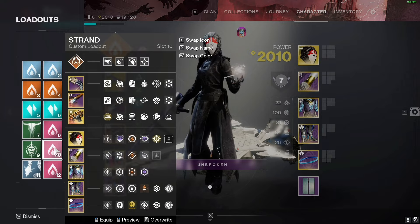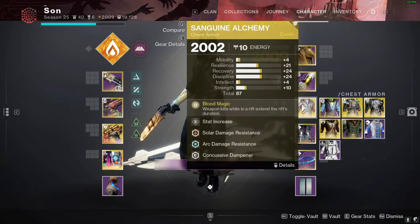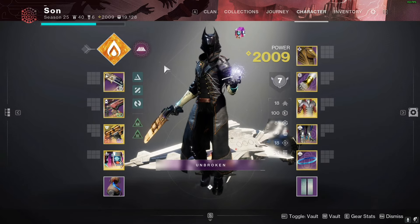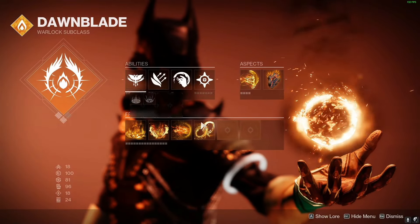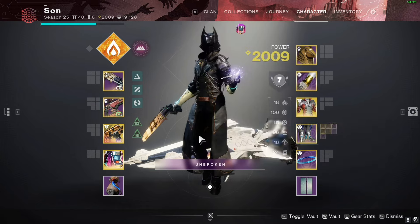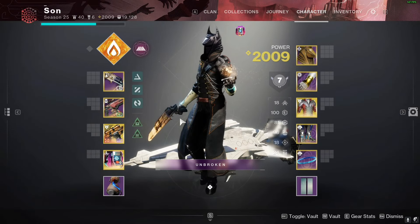There's also a solar Song of Flame loadout with Whisper, and finally a Sanguine Alchemy class with Whisper and surges. All fragments and aspects stay the same across loadouts — it's just minor affinity mod changes. And that's all the warlock loadouts.